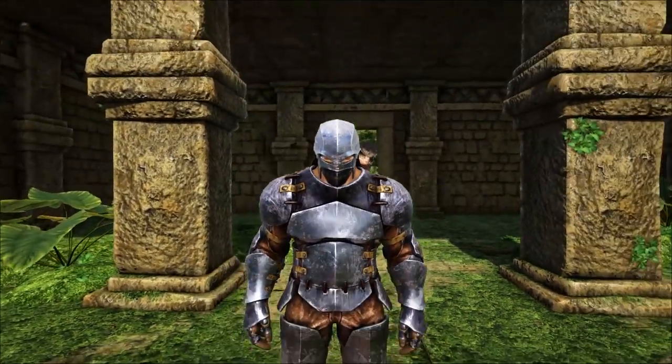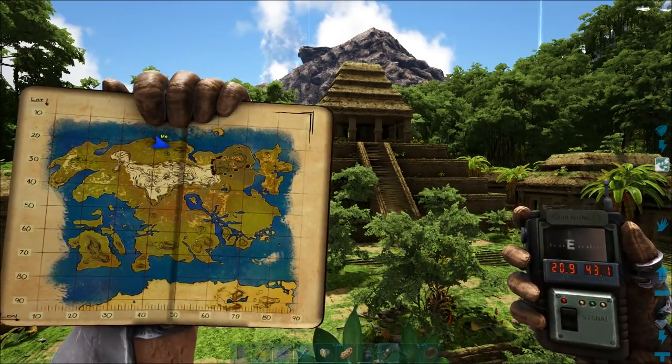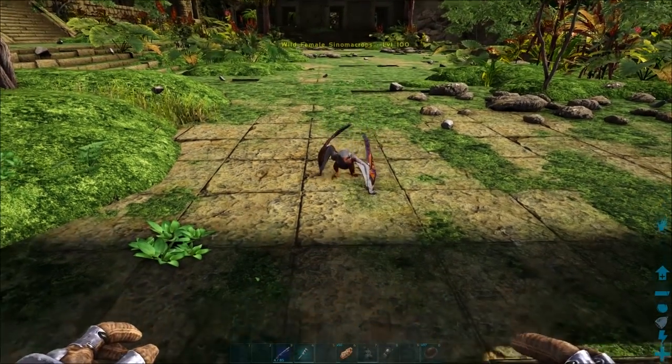There's a technique to taming one of these and it's more complicated than it first looks. You want to go to the jungle area in the top middle of the map. The monkey temple is a good place to find them as it's an open area, so it's easier to see them. When you find one, heart icons will appear from it showing it's pleased to see you.